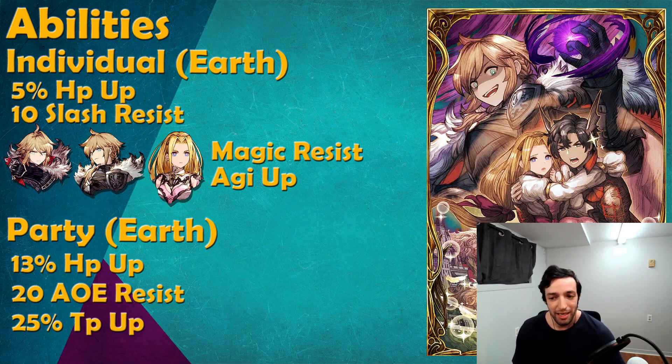For the Party Ability, 13% HP for all your Earth units is okay — we'll see in a minute how much that actually gives units. 20 AoE Resistance is actually pretty good; it will protect you against any kind of AoE attack, and almost every character now has some form of AoE attack, so there will be quite a few scenarios where that actually mitigates the damage you take. Then 25% TP up feels very weak. There are very few scenarios in which we can actually run out of TP, and the main one is Tower, which we are getting this week.